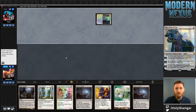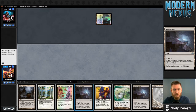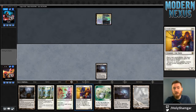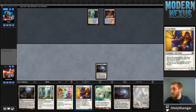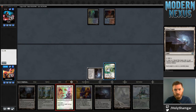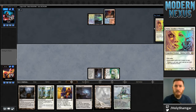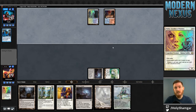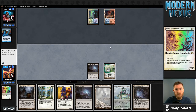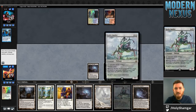With how many permanents Jeskai lists are playing nowadays, Cast Out is certainly better than it once was, and I kind of just ignored it during sideboarding. Thalia is the most annoying early play. I particularly like Thalia here because my opponent is more likely to interact with it via counterspell than removal — because the tax itself might stop them if their only removal is Helix or Electrolyze — which sets up better for Smasher.